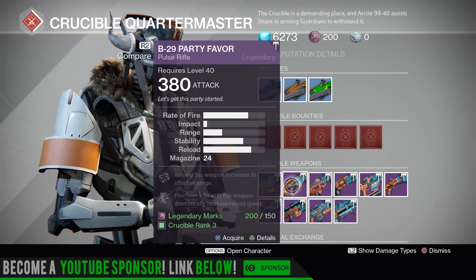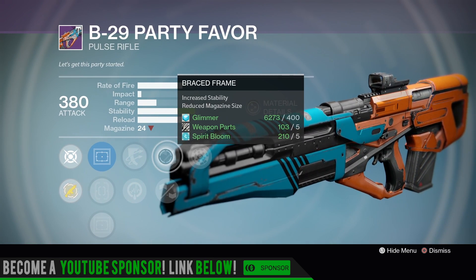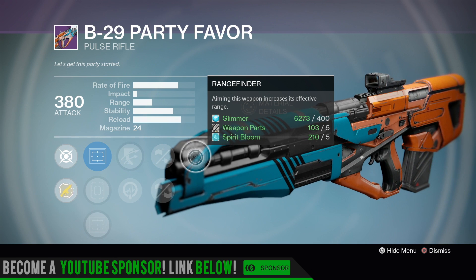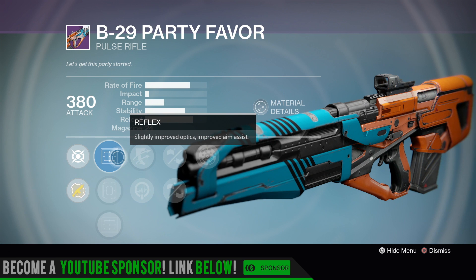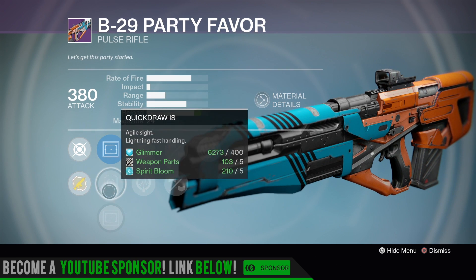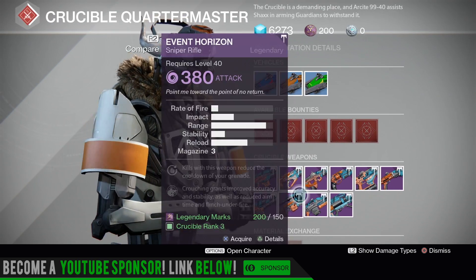B29 Party Favor — fast-firing pulse rifle, low impact. Got Outlaw, Life Support, Brace Frame — you're going to get near max stability — Feather Mag for faster reload with reduced magazine size, and Rangefinder. Not a bad roll for PvP if you're good with pulse rifles. For me it's hand cannon or the Suros and Necro cheese. Reflex, Quick Draw, or OEG. Pretty good perk combo: Outlaw, Brace Frame, Rangefinder — you might want to grab that one.